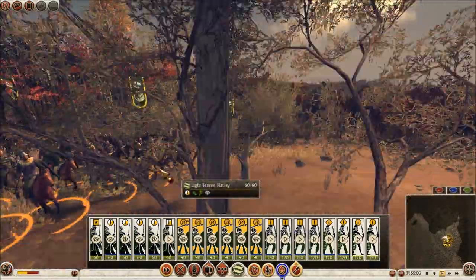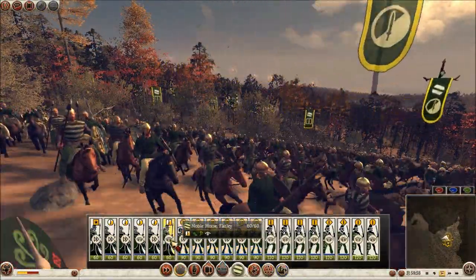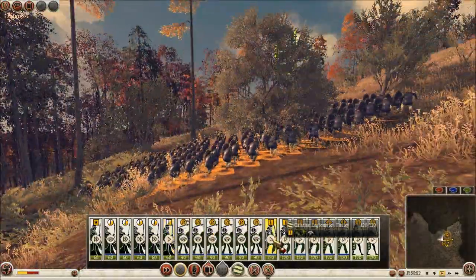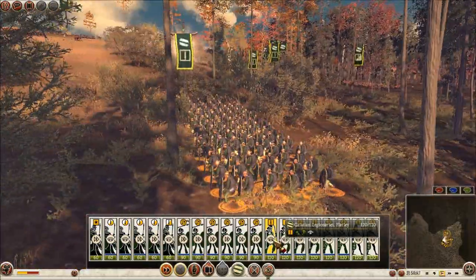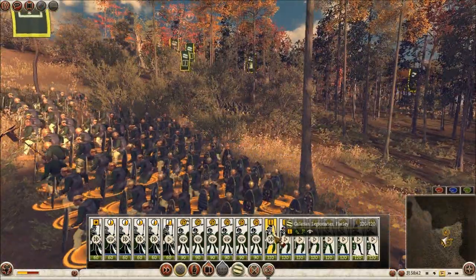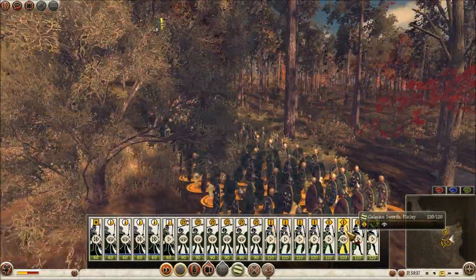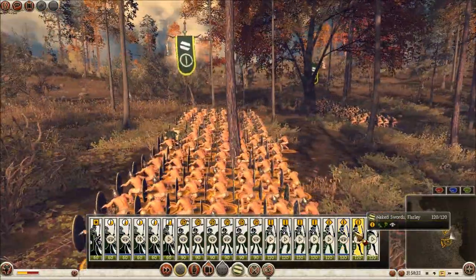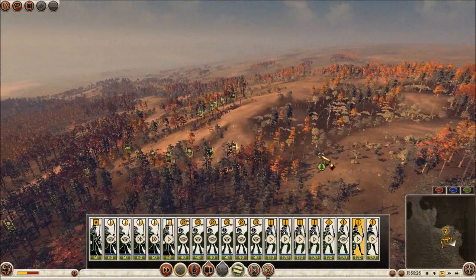So these are my Light Horse — you've seen Light Horse before. Let's go show you my Noble Horse. And since my guys are walking now, you can see my Galatian Legionnaires — that's what they look like. These are my Galatian Swords, and the Naked Swords — they are fairly naked. I wouldn't mind if they had more clothes on them, but that's what they are.